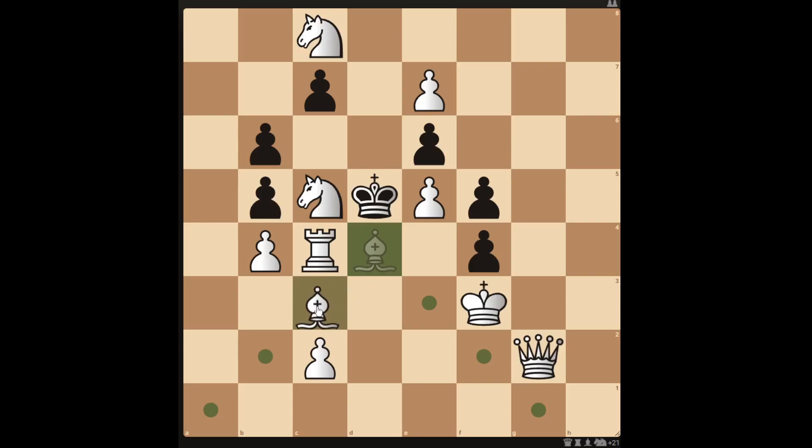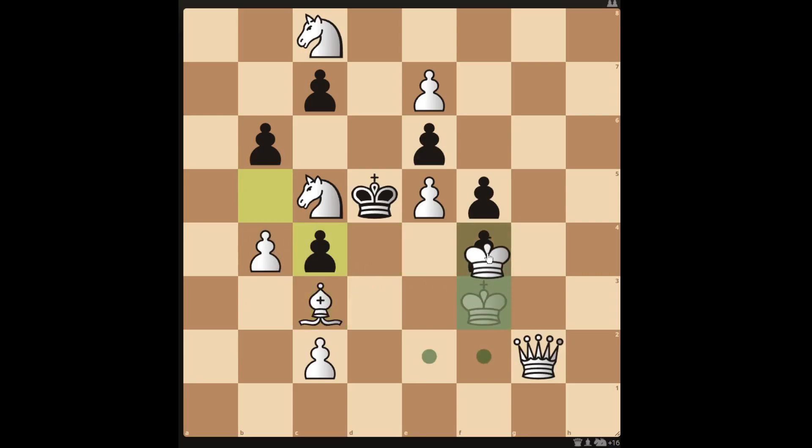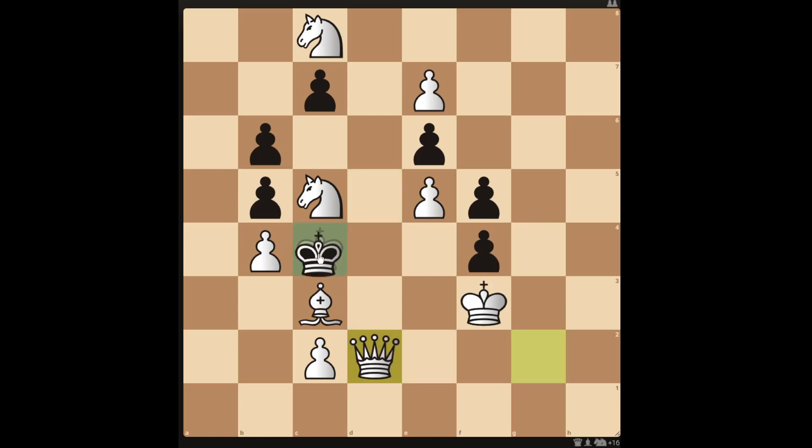Withdrawing the bishop to c3 isn't a mate in two unless black does something like take the rook with their pawn, then you can do the reveal check with the queen by moving the king. Black has a single saving move by taking the rook with their king. They can't move here after you slide the queen over, but then you can move in for just the checkmate in three.